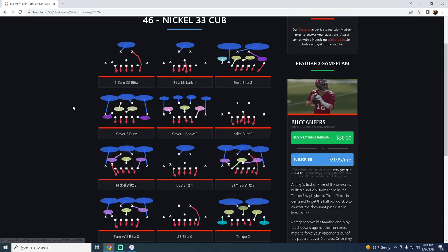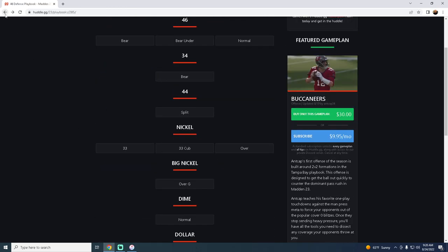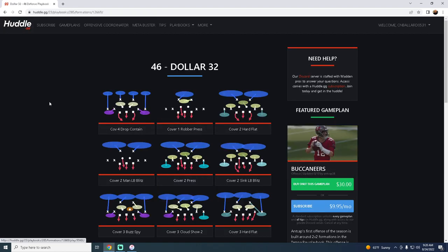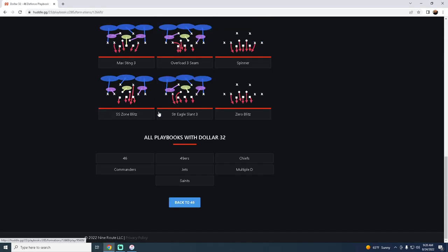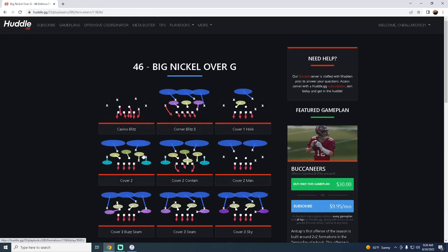I think this might be the year that we don't see three-three cub be the top defense ran by every competitive player. The three-three-five wide or three-three cub is not as good as it used to be, which could be a reason why the 46 playbook takes a backseat. That said, they do still have a really good defense — the dollar three-two-six, which is going to be one of the best defenses you'll see all year. This might honestly be the best year for a dollar defense that we've seen in recent memory.